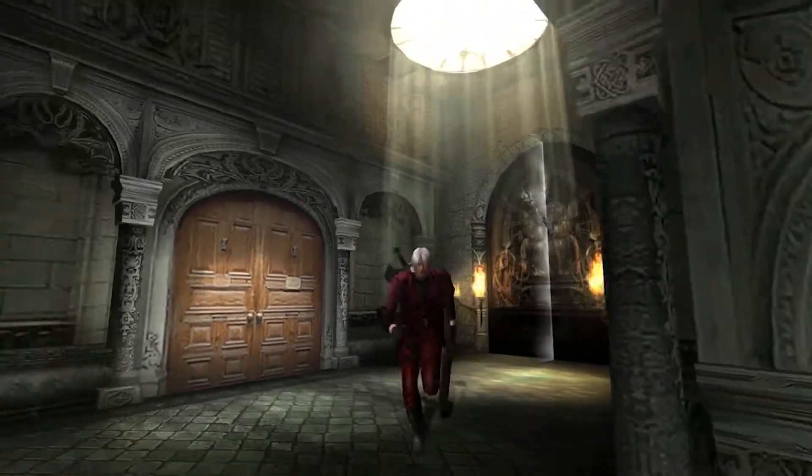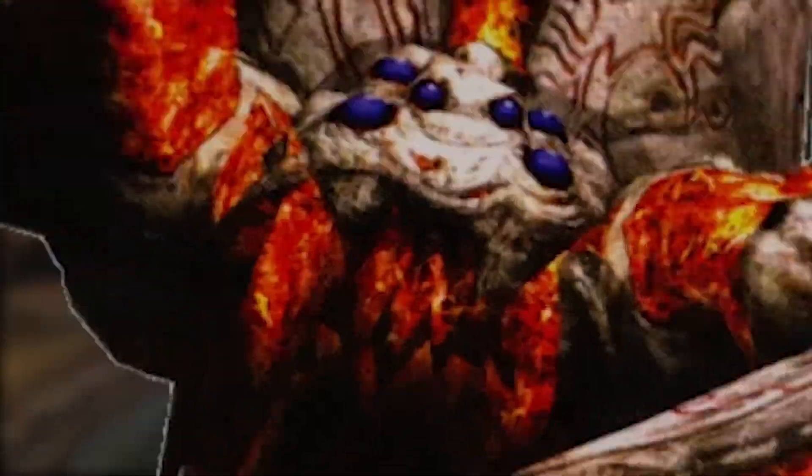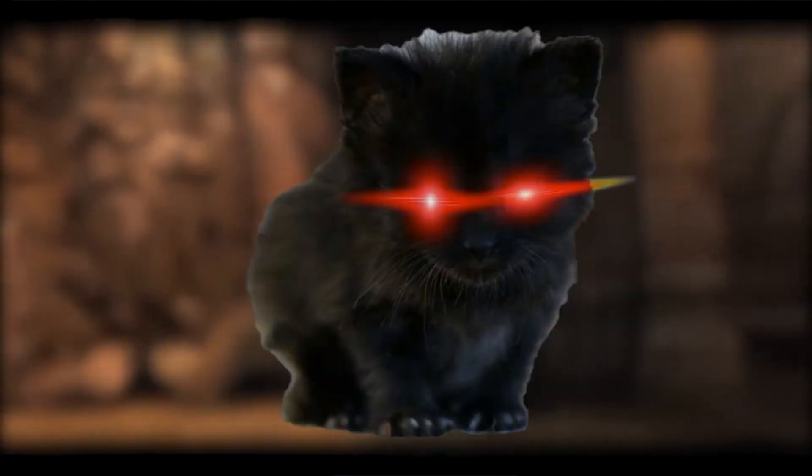After running back with the item I got from Phantom, you'll eventually come across the game's real challenge. Oh, you thought the spider was bad? You sweet summer child, of course it's not! This is where you come across Shadow — this unholy cross between a cat and Capcom's personal spite against me.